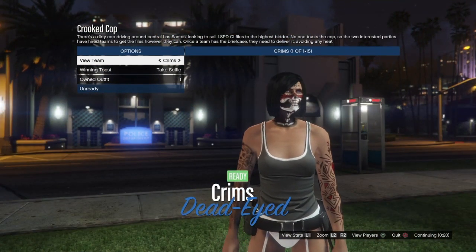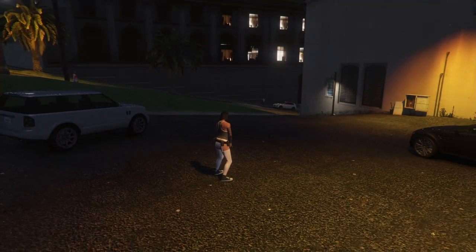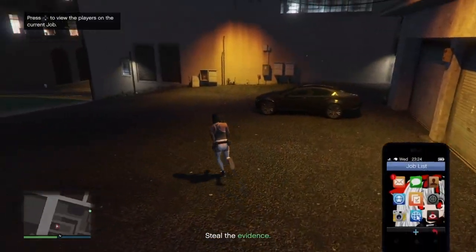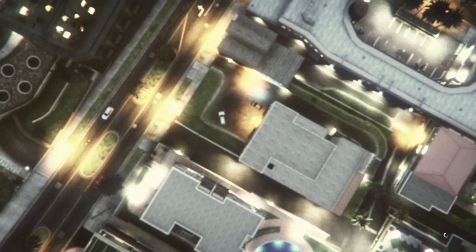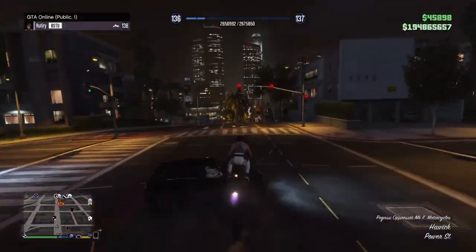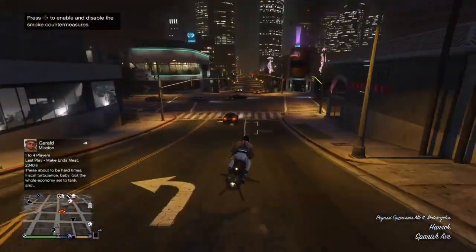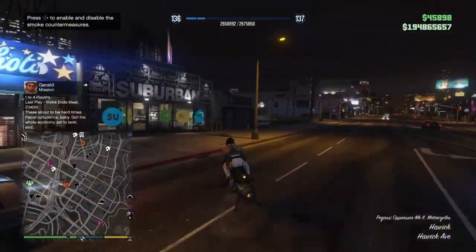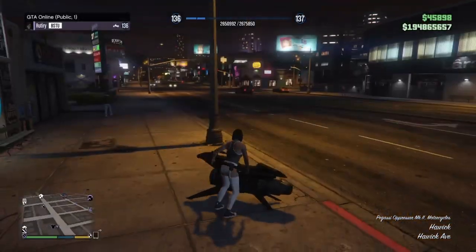Once you're in there, go to accessories, go to red air piece, and leave the game. Once you're back in, save this outfit.